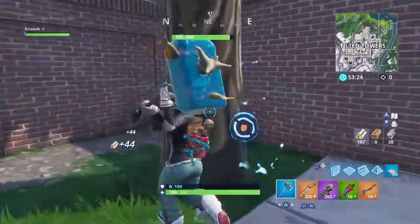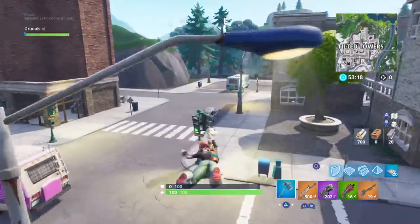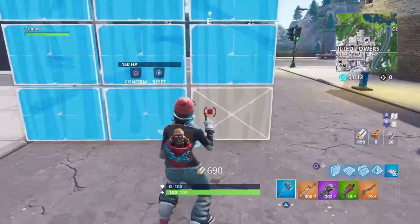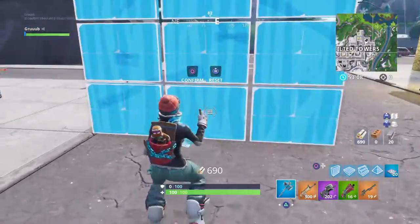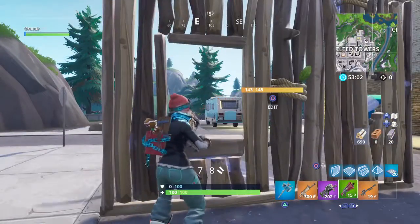So first of all we're going to start with editing a wall. First edit - yeah, this one won't work. Anything that's on the bottom won't work, but you can try it - anything on the bottom will let you shoot someone.